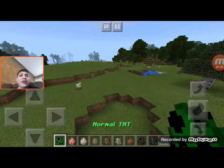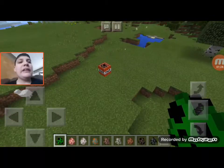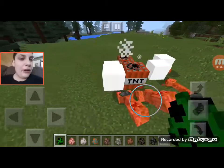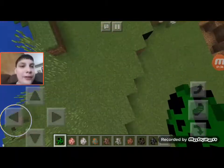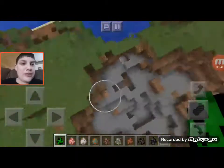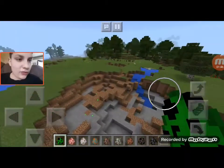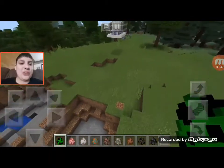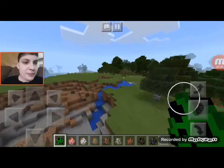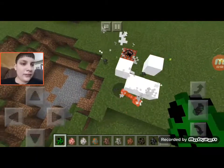First up is normal TNT. When you spawn it in, it will spawn in a primed TNT block. Let's spawn in a bunch — oh my gosh, it's exploding everywhere. My sensitivity is really high. We're not going to blow up the machine or else it'll mess up the command altogether.